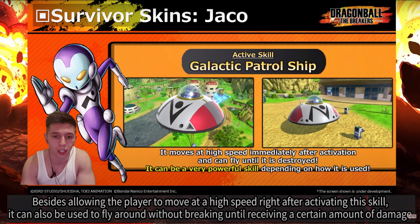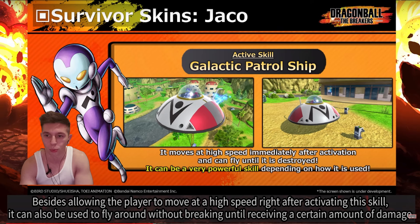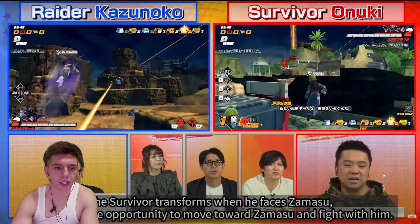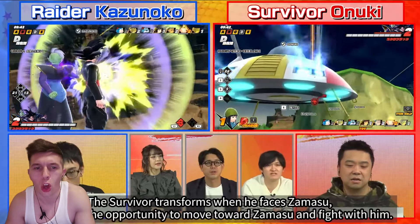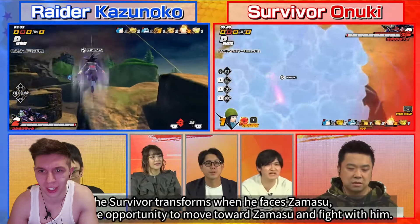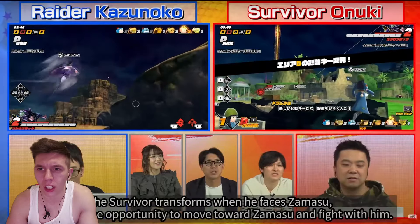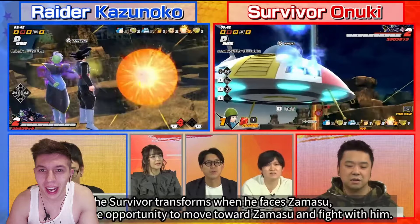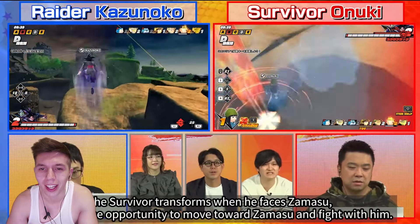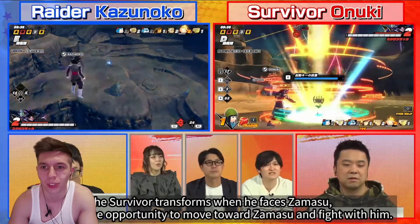I'm going to pull up some gameplay here so you guys can get an actual representation of what the characters are doing. This is Jocko's ship - look how fast this thing moves. Anoki was in Area D and look how fast they get to cross the opposite side of D. Insane.